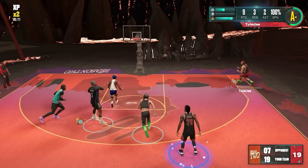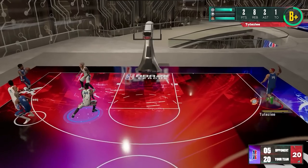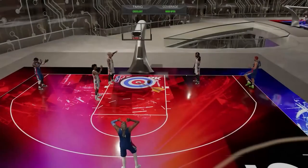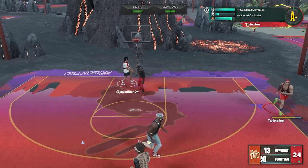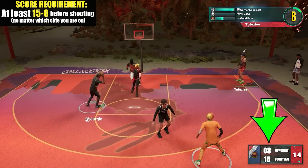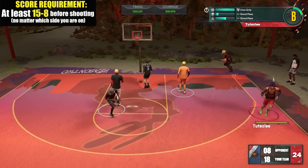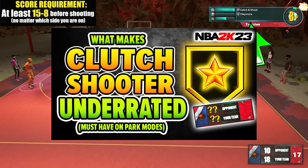Next on the list: Clutch Shooter badge on park. Not many players know that the activation rate of the badge in park modes is really good. There's an impression that the badge only works in the final moments, but it's not like that. Based on my test, if the score is at least 15 to 8 — no matter which side you're on — before you take the shot, which is still a lot of game left, the badge can activate already. If you want to learn more about it, just watch this video here on the channel.